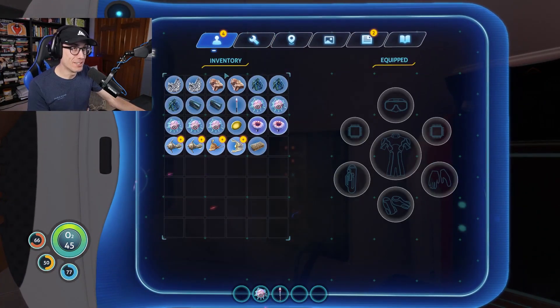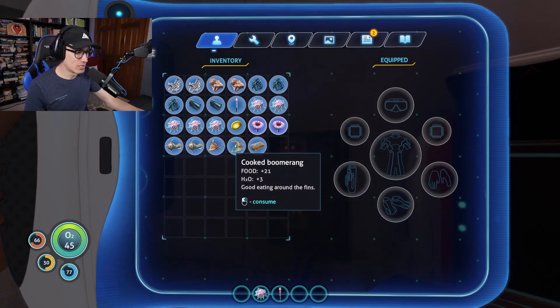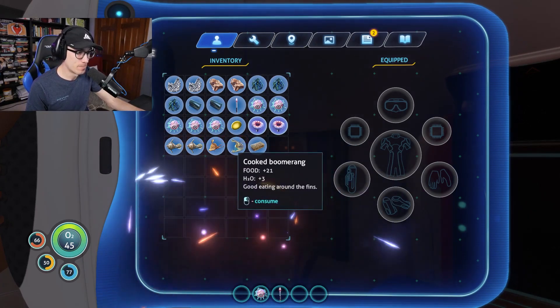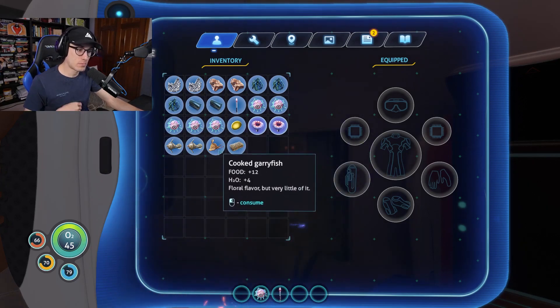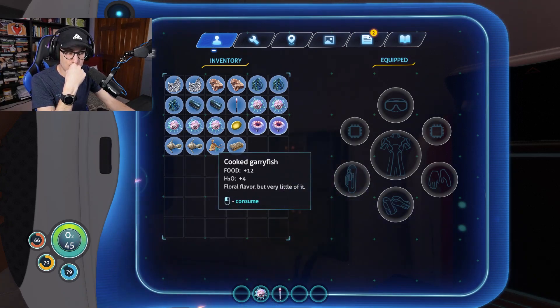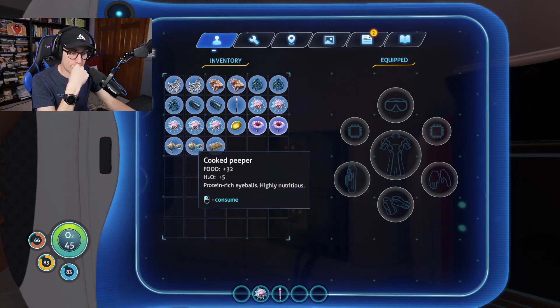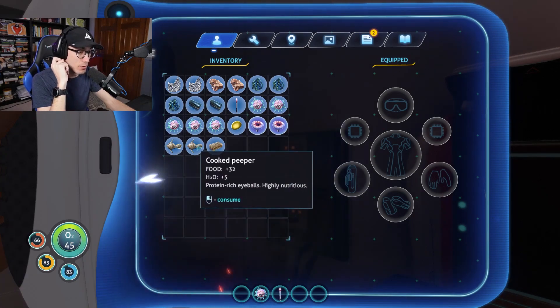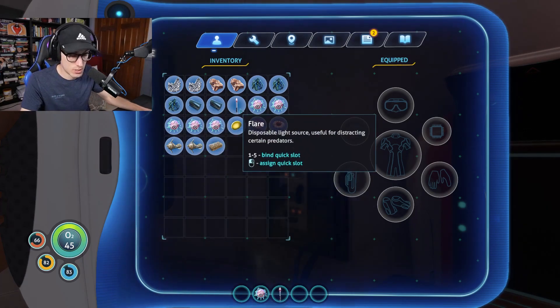We have some lore — apparently in this world we're so used to nutrient blocks, so this kind of stuff is a little different. Does our health go up? No, our health doesn't go up when we eat. Interesting. Peepers are really good for food though — holy cow. That's what it meant by protein rich.